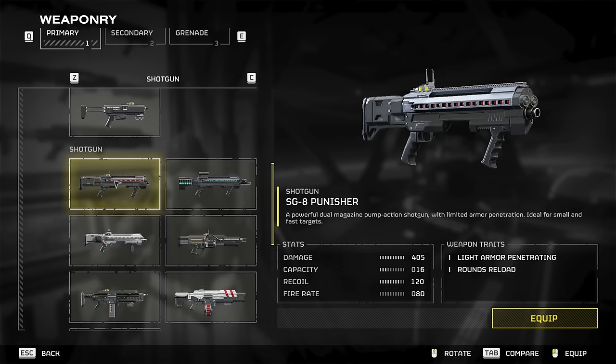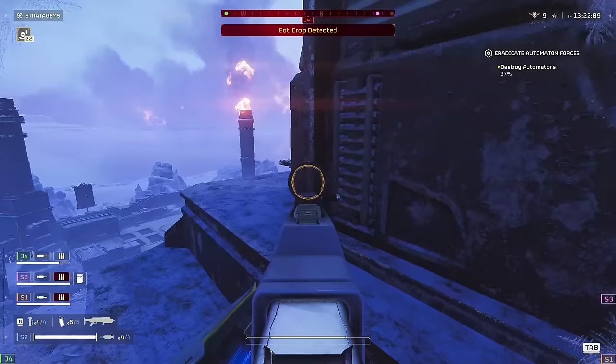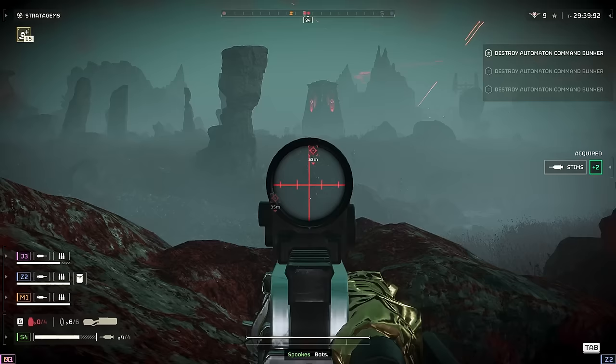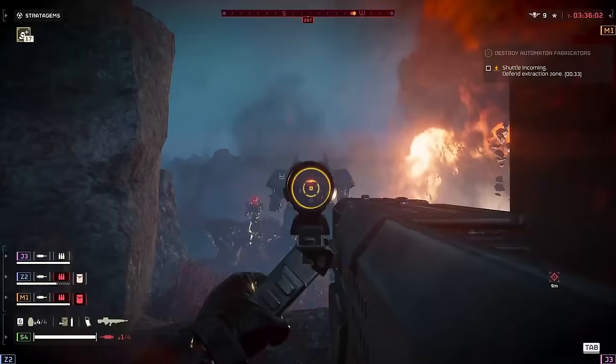Originally I was also going to include a section about primary weapons, but in hindsight that would just make this video age extremely quickly. My reasoning is that there's a new balance patch almost every week that changes things up. What's considered the peak of meta might be nerfed in the next update, so I'm not going to worry about trying to make a timeless weapons tier list. Instead, let's focus on some slightly more important things: how should your team's strategy and composition look? What should you always bring to a mission? How should you act around patrols? How do you deal with the million heavy enemies that tend to show up?